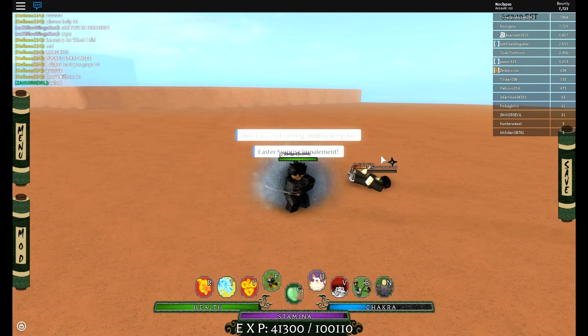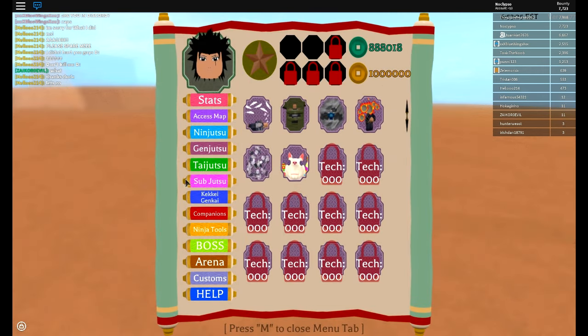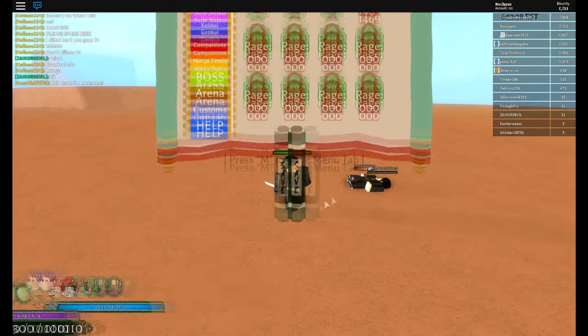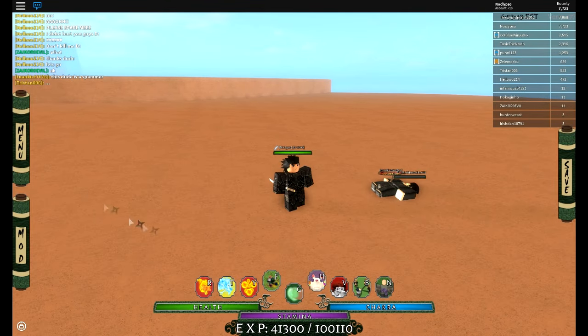After you use taijutsu, you use bug — and that was an insta-kill on 1222. You do need a taijutsu. I forgot to mention that too. Either this one right here or this one right here — those two taijutsus work. Now, if the opponent doesn't die, that's why you can have Itachi as well.